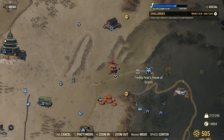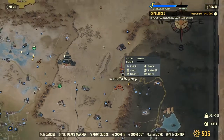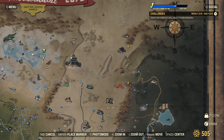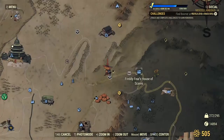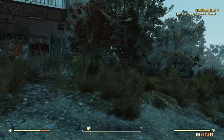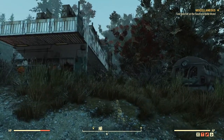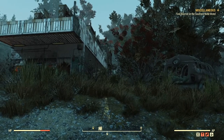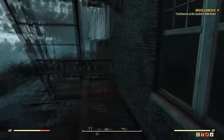The next location we want to head over to is Freddy Fear's House of Scares. It looks to be an old pre-war Halloween store where you can get costumes and decorations and all that. Do be careful coming here, as there are high-level ghouls and possibly a wendigo. Whatever direction you come from, we want to head through the back. In the back you should see a fire escape stairway leading up — make your way up the stairs.